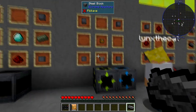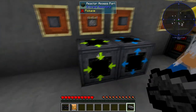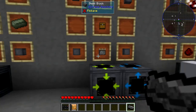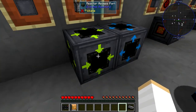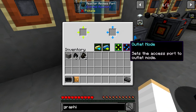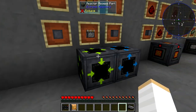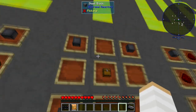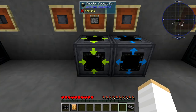Here are your inlet and outlet access ports. If you want to automate your reactor, you need an inlet and outlet to get the fuel in and the waste out. You can do it by hand if you just right-click on it if you don't need to automate it. The recipe is just casing, a piston, and a chest. You only make two — one each — but if you want to automate your reactor, you need them.